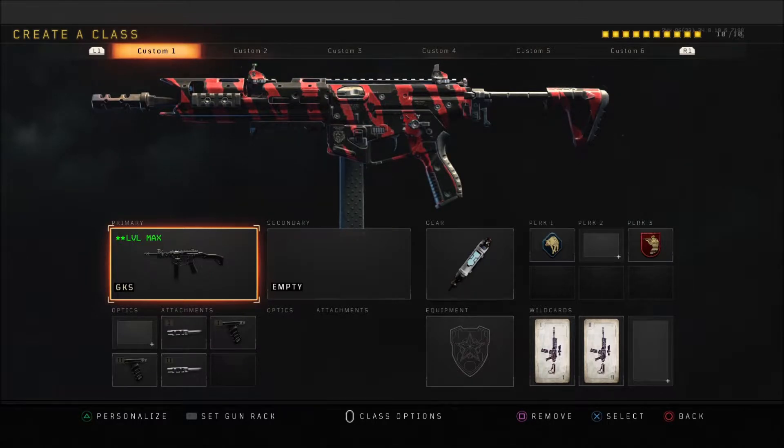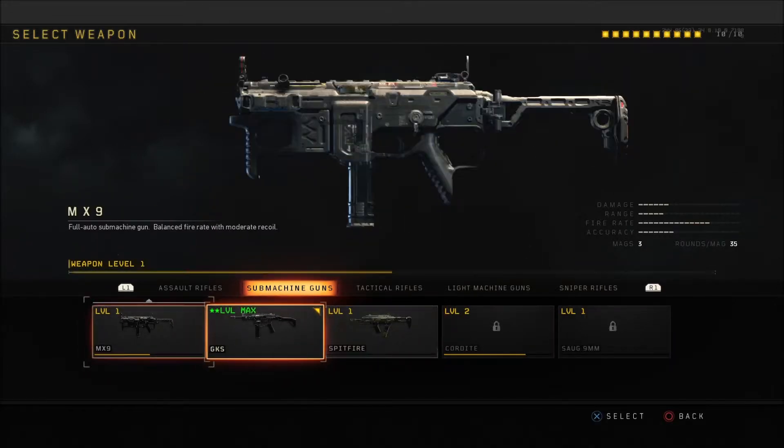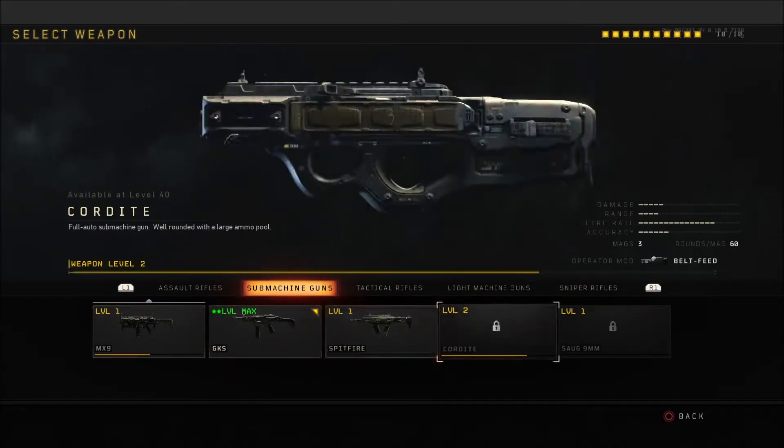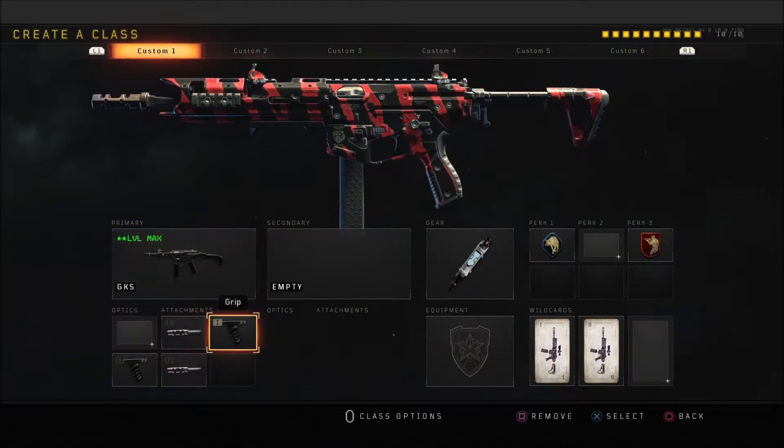The first class I'm going to go through is my submachine gun class — this is going to be the GKS. This is my go-to SMG; it's just such an amazing all-round weapon whether it's close range, medium range, or long range. Close range it lacks a little bit, and it's one of the slower fire rates in its category, but the magazine is actually the second highest in its class. The attachments I go for are long barrel, grip, grip two, and long barrel two.